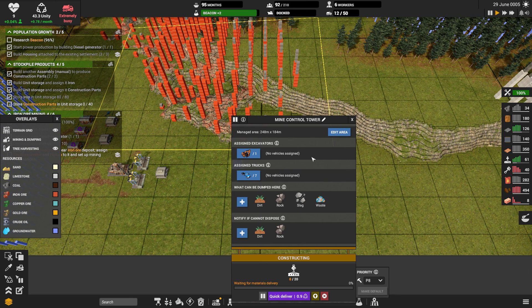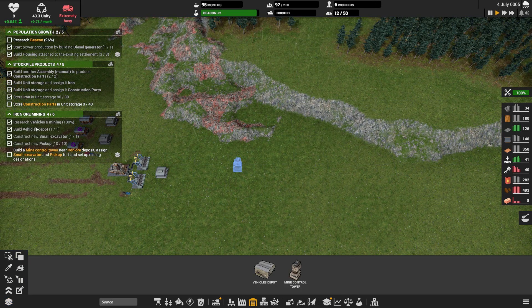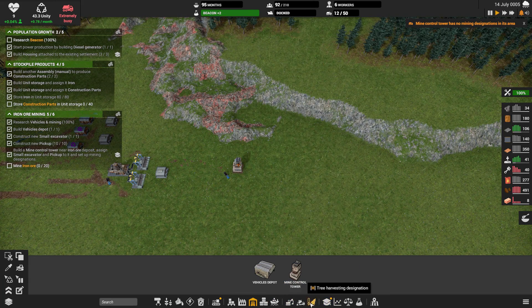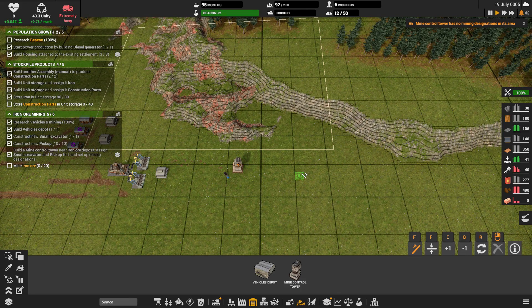Let's edit the area — that's not going to work. Let's edit that again, because I want to be able to build a ramp coming up here. That's going to be better. Let's turn our overlay off for a minute. We'll assign you an excavator and one truck for now. Now we're going to need a dump zone — rotate that way. Perfect.